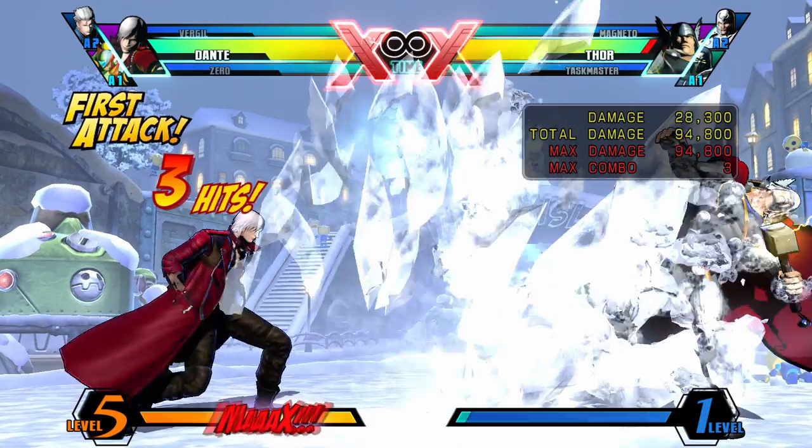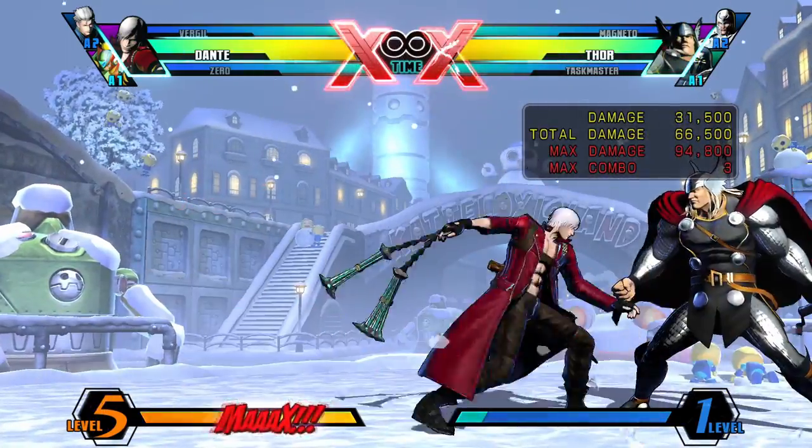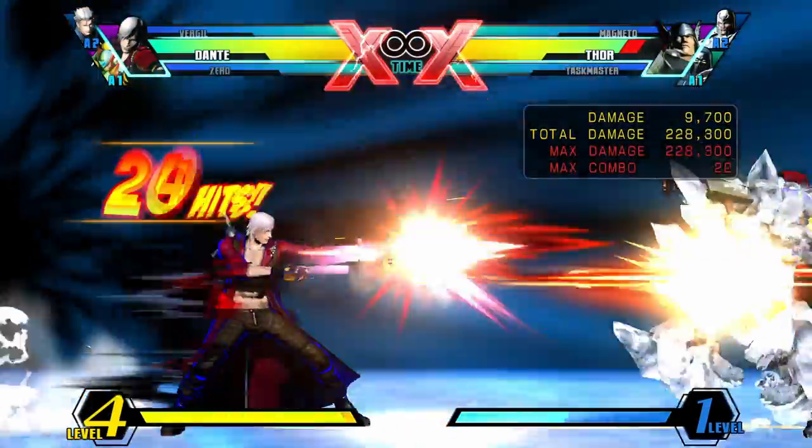Performed with Quarter Circle Forward and Medium, Crystal is one of Dante's OTG options that can be used to stop opponents who are in front of you. However, this move has slow startup so you can get punished, but if it hits, go into a super for easy damage.